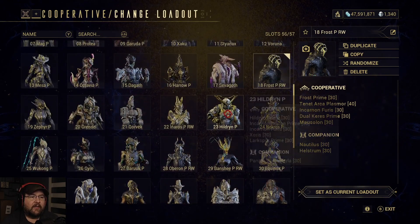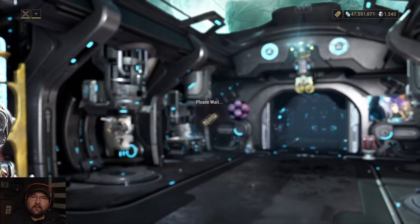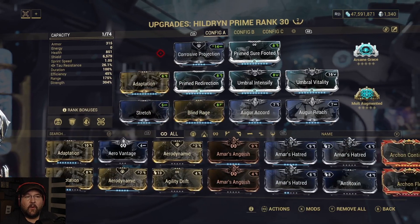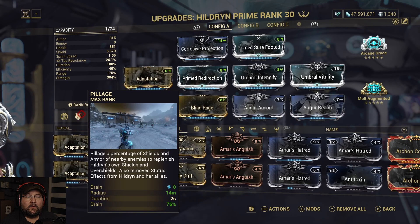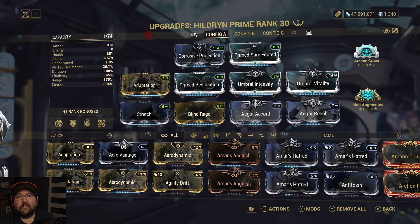I put Thermal Sunder over her fourth because Age of Storm is just absolutely useless unless you're energy-feeding a squad. She's the Pillage bitch, but the problem is she doesn't use Pillage as well as other frames. At 304% ability strength coupled with Corrosive Projection, you're at 88% armor reduction with one pulse of Pillage — so you're always going to cast two until Molded Augment catches up.